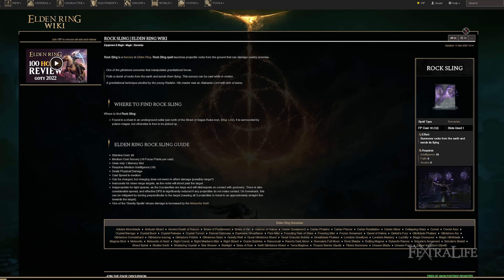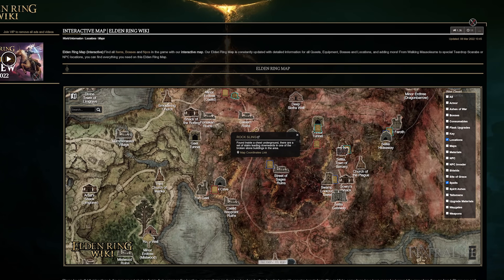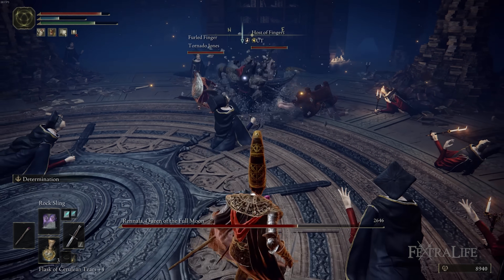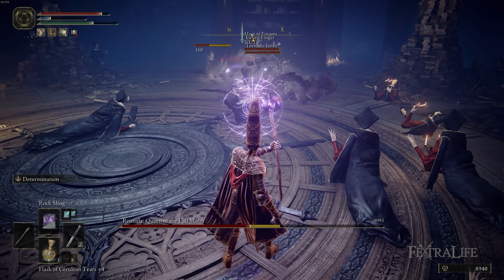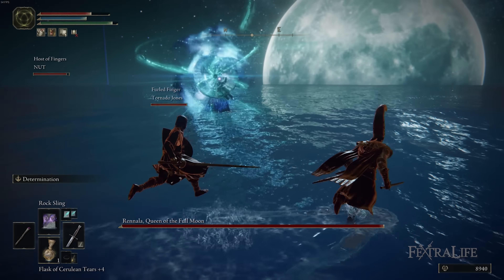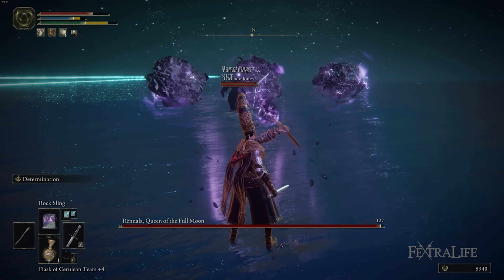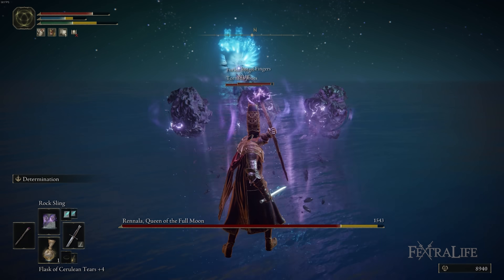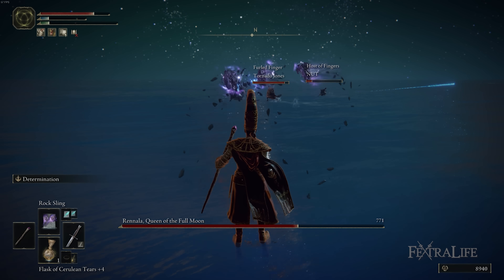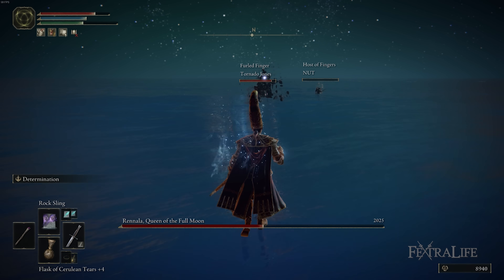The next spell is Rock Sling, which you can get from Caelid — it's very easy to get. This spell actually does physical damage, which is fantastic because there are a lot of enemies, particularly in the Liurnia of the Lakes area, that are magic resistant. This allows you to deal substantial damage to those enemies where Glintstone Pebble or other magic damage spells would struggle. It's very strong in the Rennala fight, and if you buff it with Determination and spam it during that fight, you'll absolutely obliterate her. It's also further boosted by the Meteorite Staff.